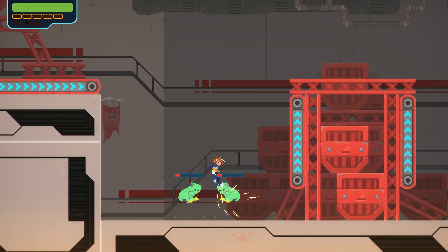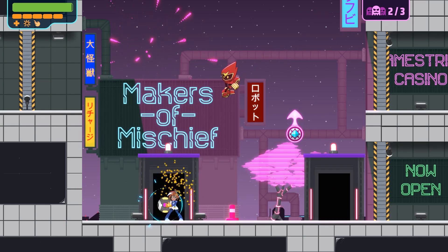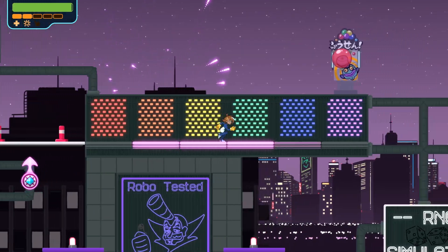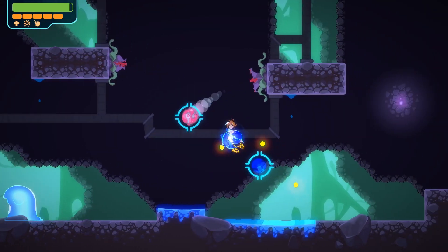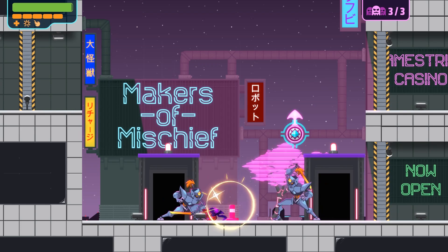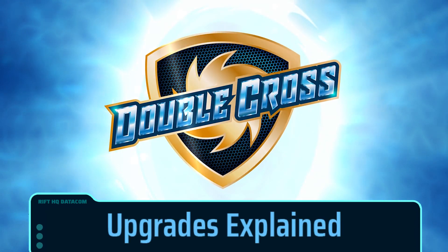Hey everyone, thanks for joining me today, and welcome to the world of Double Cross. In this game, you play as Zara, a Rift Agent responsible for investigating interdimensional crimes and disturbances found throughout the multiverse. As you play through the game, hunting down clues and tracking down bad guys, you'll be able to upgrade Zara's toolkit and abilities. My name is Tom, Lead Designer here at 13AM Games, and in this video I'll be giving you the rundown of exactly how to unlock these upgrades and tailor them to your play style. Let's get into it.